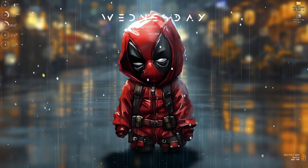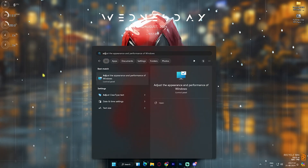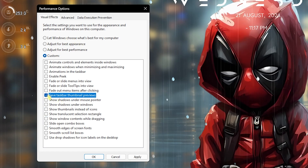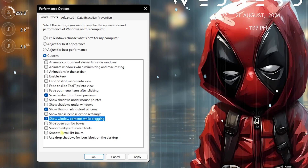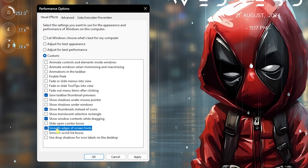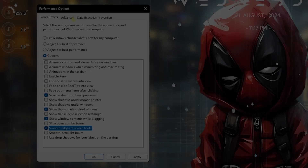Step number two is de-animating your Windows. Search for 'Adjust the appearance and performance of Windows,' then select 'Adjust for best performance.' Check: Save Tasks while Thumbnail Previews, Show Thumbnails Instead of Icons, Show Window Contents While Dragging, and Smooth Edges of Screen Fonts. This ensures the basic look of Windows while removing all unnecessary animations that consume processes in the background.